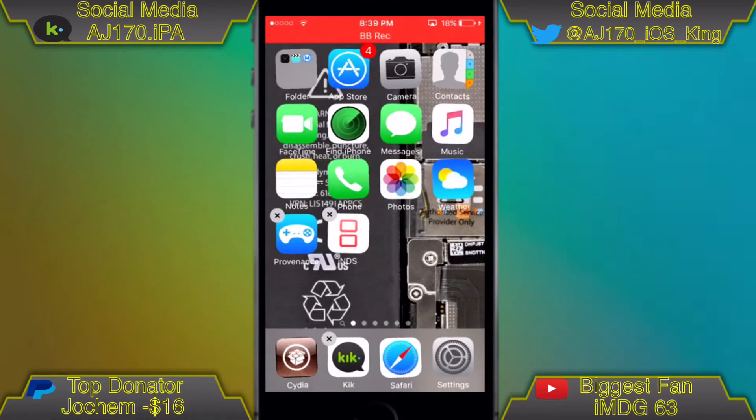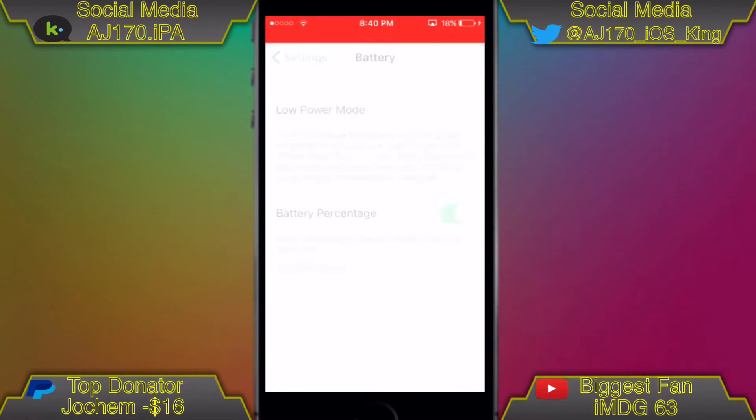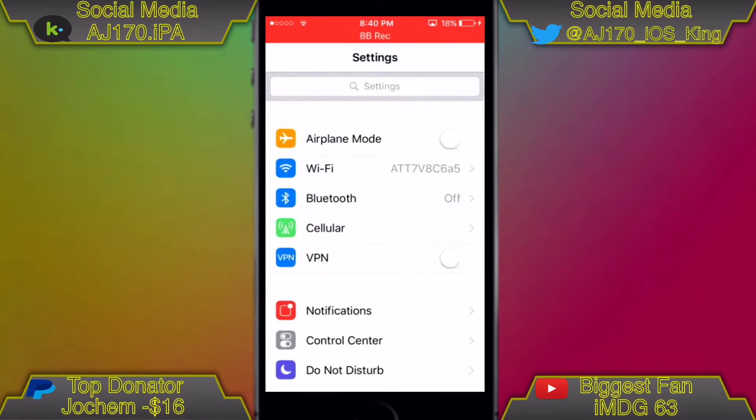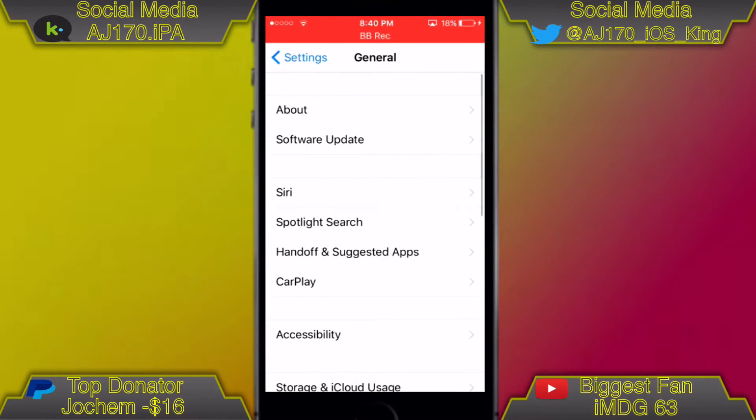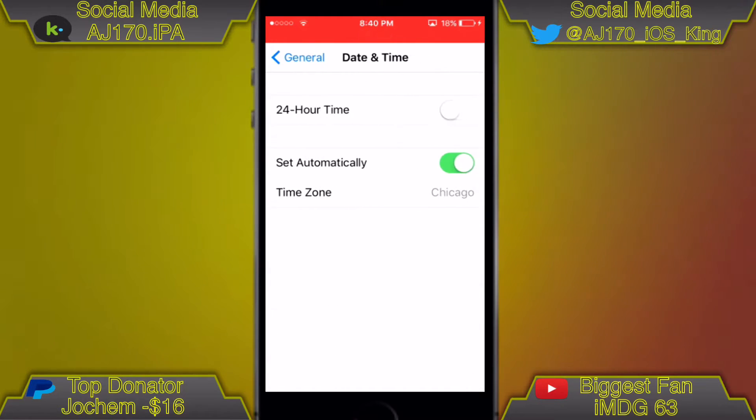Now I'm going to go ahead and delete Super Smash Bros and redownload it. This should work from iOS 9.1 or 9.2 — I forgot exactly where it starts — all the way to iOS 10.0.0 beta 1. Before you install it, here's what you're going to want to do.